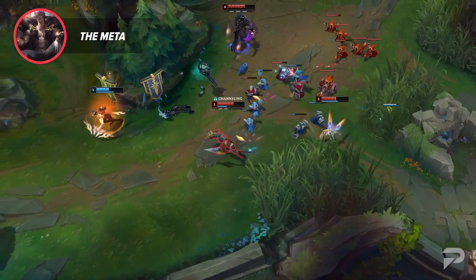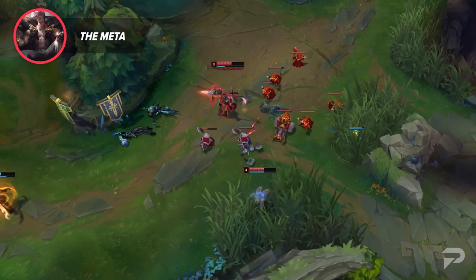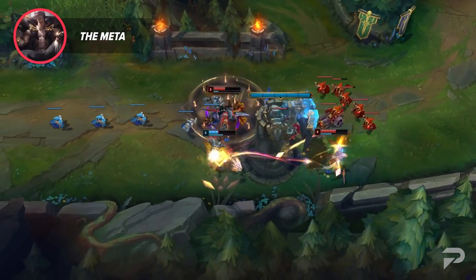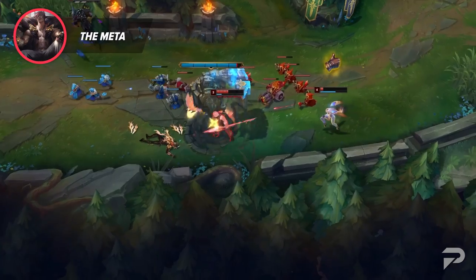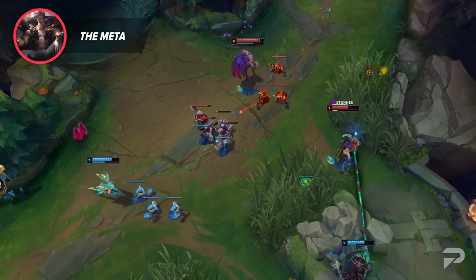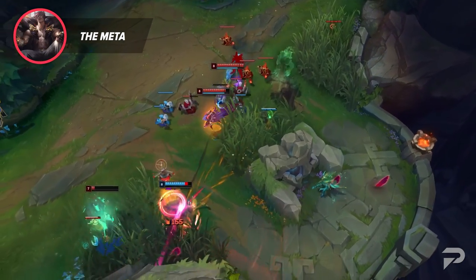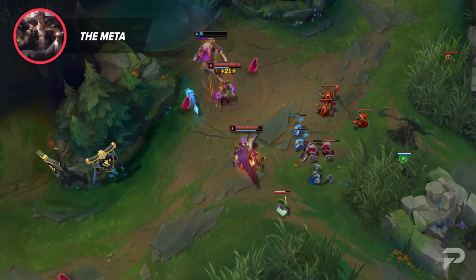For example, Sett and Pantheon support have remained relatively popular picks for pretty much all of Season 12, while having massively negative win rates. One argument a lot of people love to make is: if X pick is so bad, then why does Y streamer one-trick it to GM or Challenger? Well, in the vast majority of cases, it's just that the person is a Challenger-level player making the pick work, and they can do the same thing on a better pick much more easily.